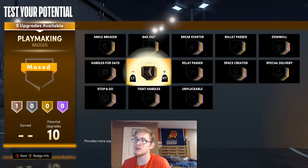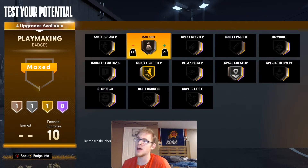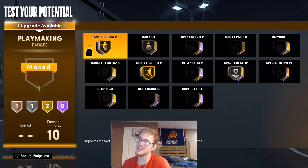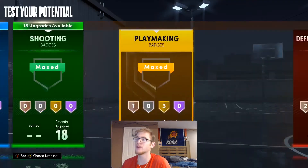For these playmaking badges, I'm going to put Quick First Step up to gold and Bailout on bronze. I'll put Space Creator on silver for now, and Ankle Breaker up to gold — I feel like this build will be fun with Ankle Breaker. Then we'll put Space Creator up to gold as well. So we'll go like that for our playmaking badges.